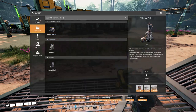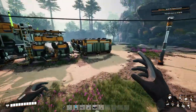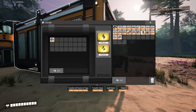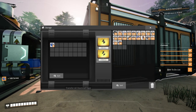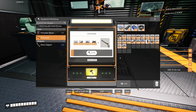More inventory slots — nice. Now we've got a workshop. We need iron rods. Chainsaw! Need more screws. Of course we need more screws.